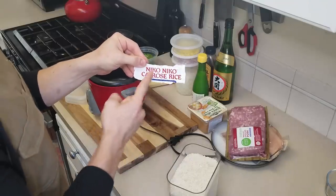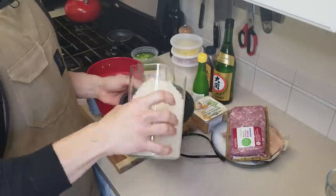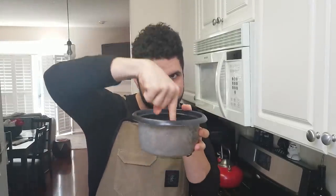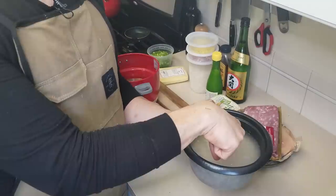I'm using Niko Niko cow rose rice from my local Japanese market and we're going to just eyeball this. Pro tip for measuring rice water: you can fill it and then fill to the first knuckle of your finger and you're good. And this is how you give Binging with Babish a heart attack. Yeah, that's about right.